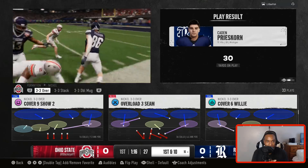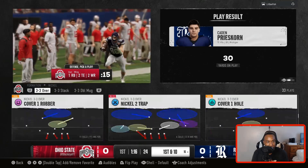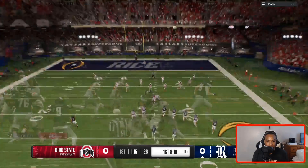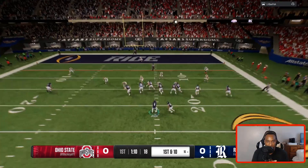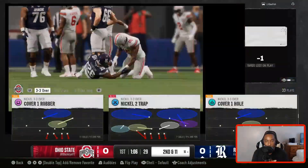We had a chance at the interception but missed it. We got to step things up here. They're probably going to run the ball — we'll pinch the line in. And I called it. Let's go, Myles Garrett — that's what we like to see. It's time for us to make a stand here.